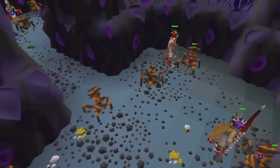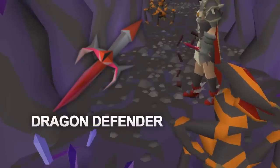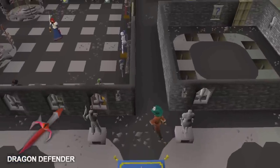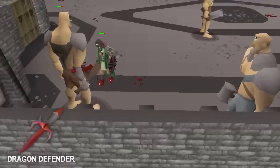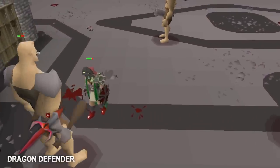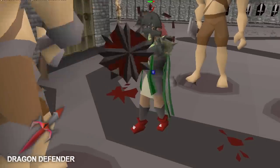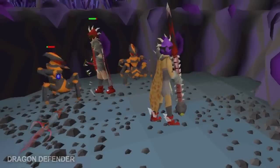The next essential combat item is the Dragon Defender. Once you have a combined attack and strength level of 130, you can enter the Warriors Guild to kill the Cyclopes for a chance of getting a defender. The Dragon Defender itself has very low defensive bonuses, however it gives very high attack and strength bonuses, making it overall one of the best items you can use in your shield slot whenever you're training your melee.